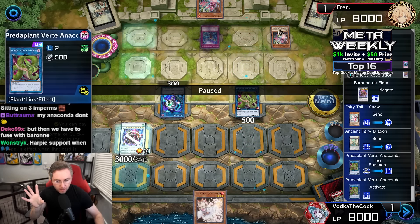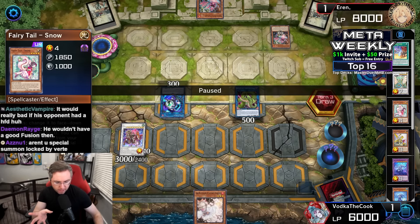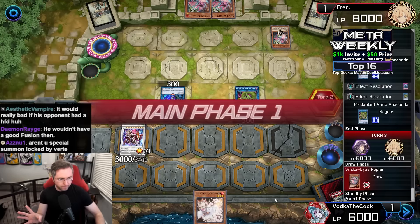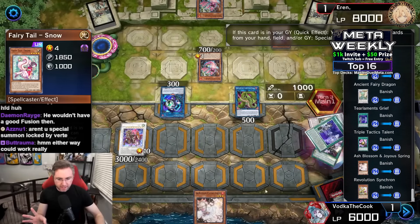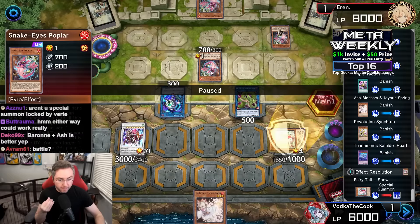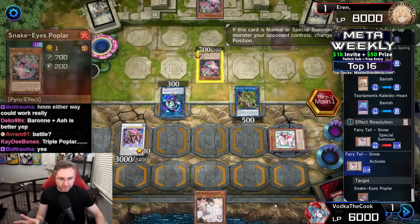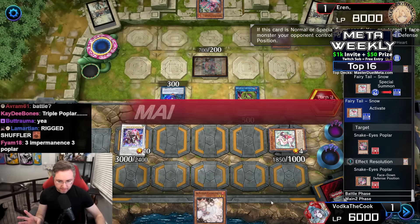Baron de Fleur still has its negate. Mirror Jade would be double disruption, but you'd have to discard Ash. We said no to fusing with Baron — we're also losing cards by banishing for Fairy Tale Snow, so it's not worth it. Now Fairy Tale Snow on the summon of Poplar — why didn't we activate earlier? We want the Poplar on the field to not be destroyed by Baron de Fleur. Get flippin — flip it face down. We're not bigger than anything now, back to you.